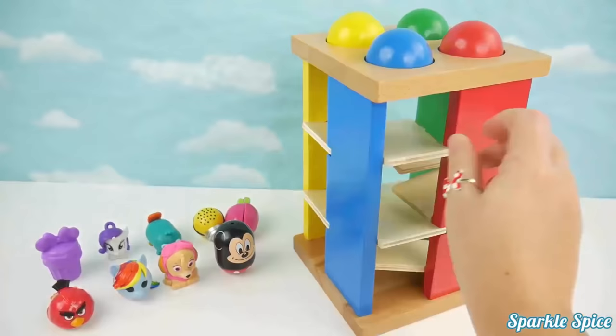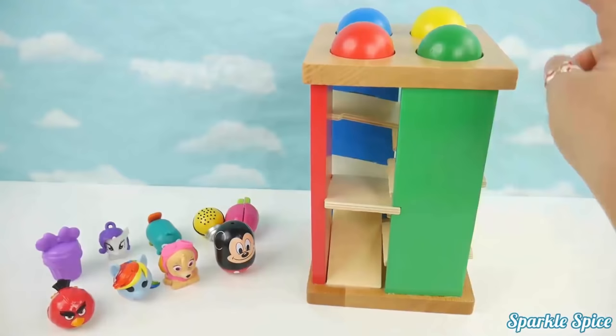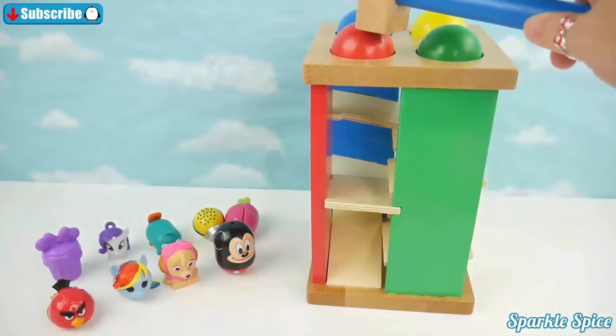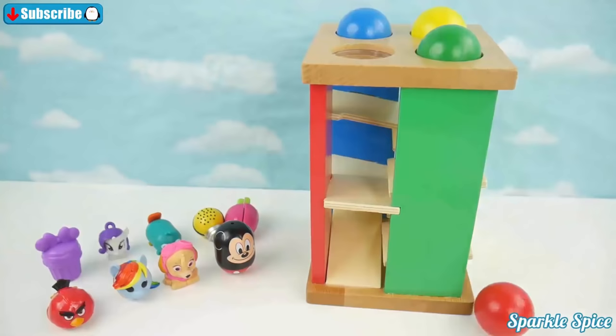They also come with a matching ball. So we've got green, yellow, blue, and red. Let's use our hammer to pound each ball through the maze. We'll start with the red. Wow, did you see it roll? Now let's try the green.